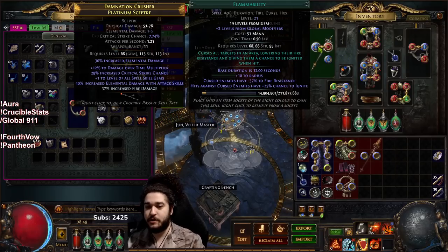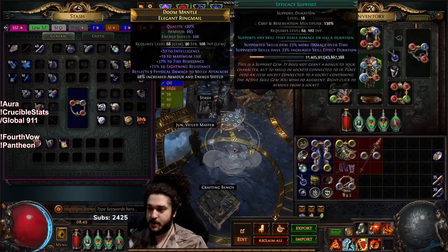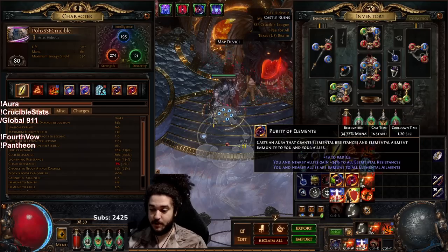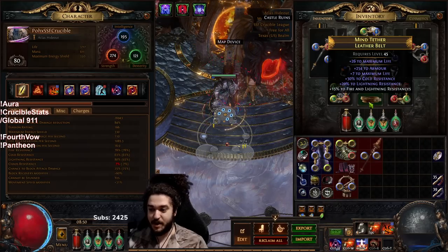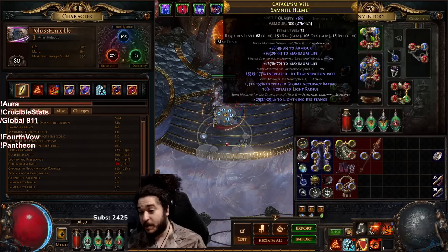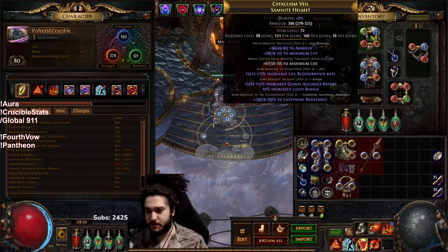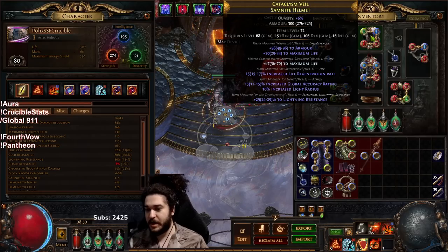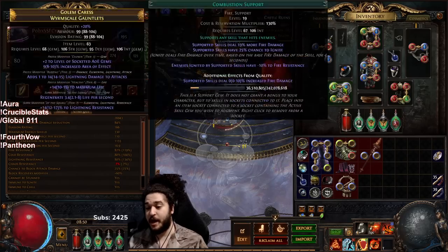Over here we've got Flammability with Life Tap — a standard setup with my Purity of Elements. I'm actually kind of getting ready to drop Purity of Elements. My res is actually incredible right now, and if I turn it off it's just shy, but a lot of my gear is not super good yet.